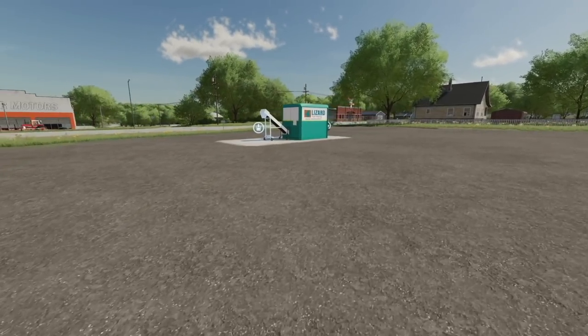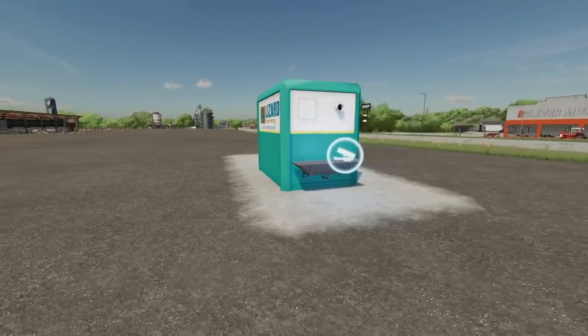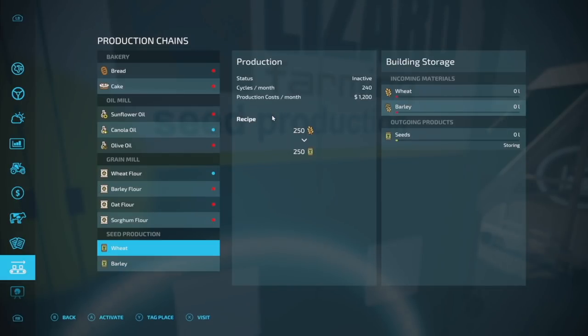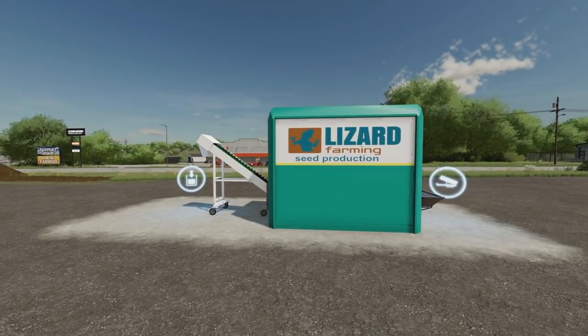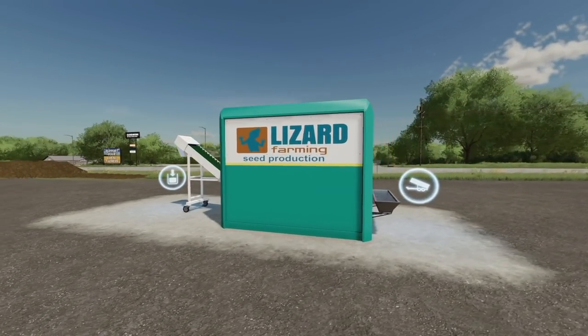On to placeables — we've got four of them. The first one is seed production. This takes wheat or barley and turns it one-to-one into seeds, which is as simple as it gets. It'll only hold 5,000 liters of each and output 5,000 liters total at a time. Cycles per month: 240 — so 240 times 250 gives you liters per day on one-day seasons. Pricing is pretty reasonable at 25 grand, and cost per hour is 50 bucks. It's three slots.